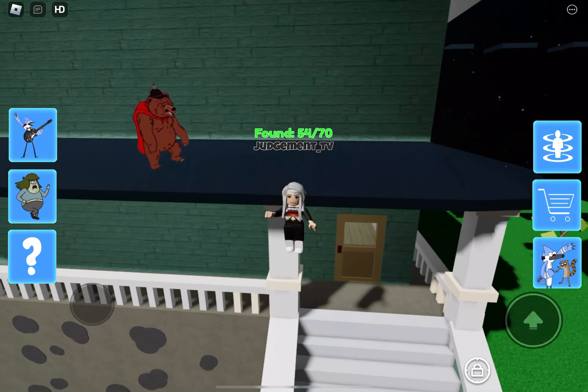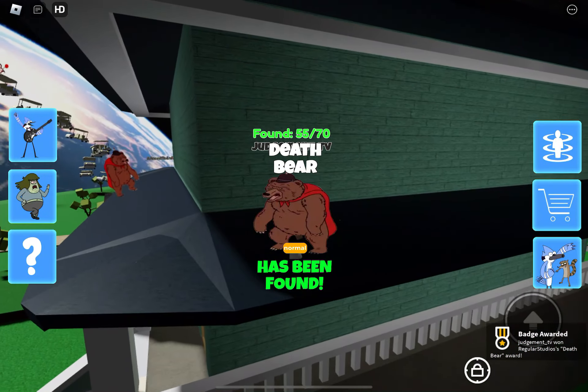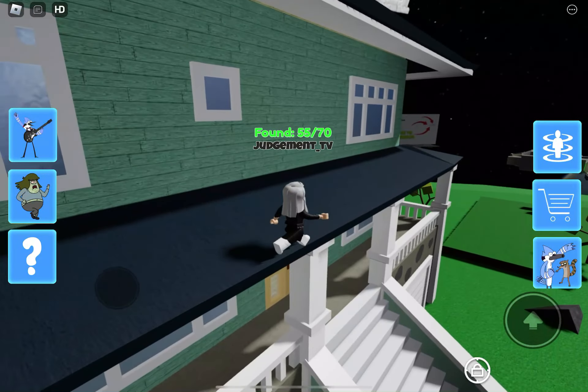You also have double jump which may help you with some of the jumps up onto the roof as well, so don't forget to use those free perks.